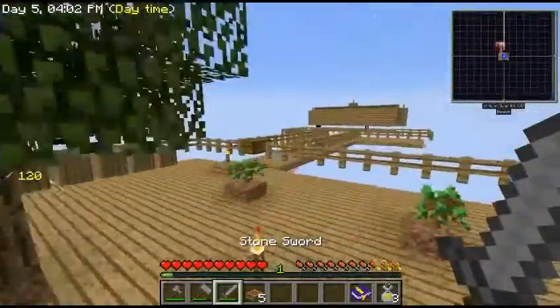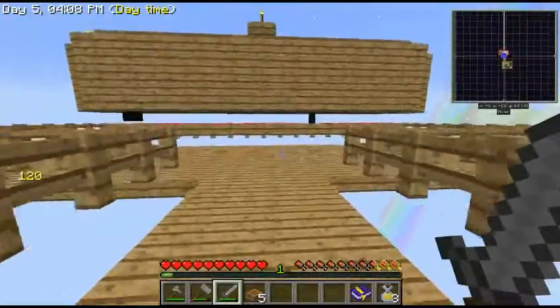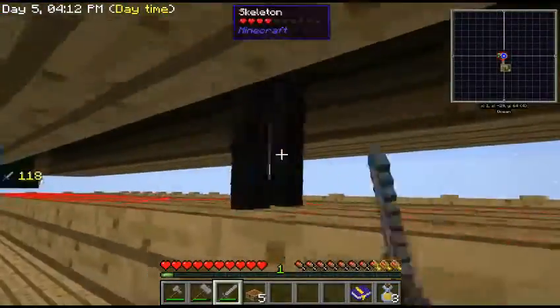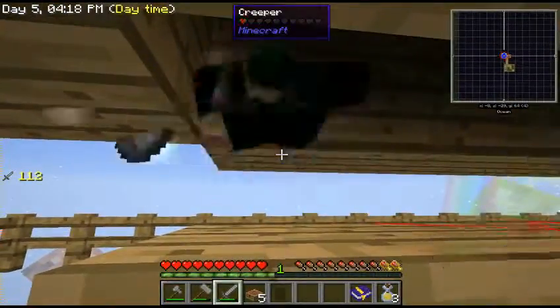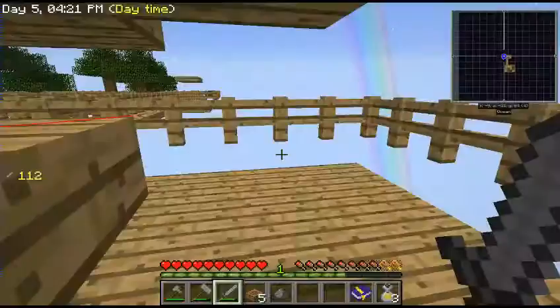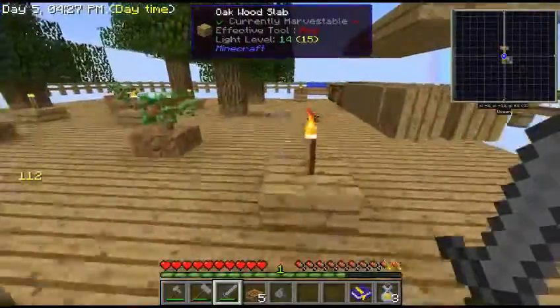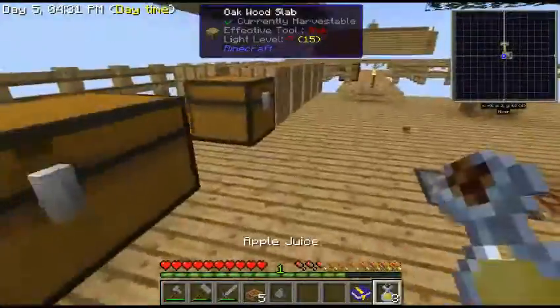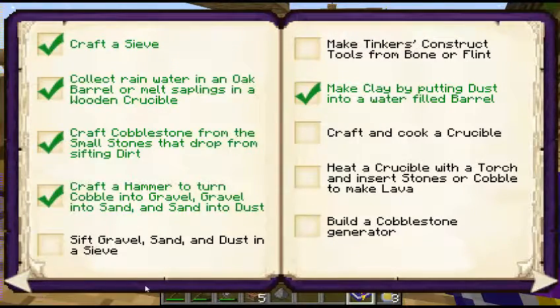I made this juicer while off camera - it's just a stone block with a stone pressure plate so I can make juice which gives you much more health than a normal apple. Okay, final skeleton. Hopefully I get two bones. Doesn't look like it - no bones. I think this might take some time.